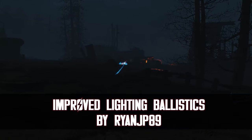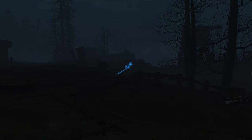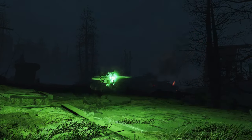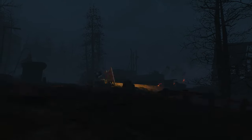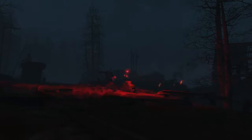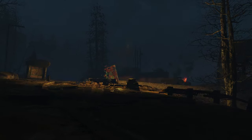Our next lighting mod is Improved Lighting Ballistics by RyanJP89. This is easily one of my favourite mods for Fallout 4 on PS4, as it makes long-range sniper killcams in VATS so much more cinematic and even more satisfying than they already were. Improved Lighting Ballistics improves lighting for projectiles such as bullets, lasers, gauss, plasma, missiles and flares, and also improves lighting for explosions. Essentially, it makes projectiles glow much more intensely and give off more light, which travels with them as they shoot towards your target.